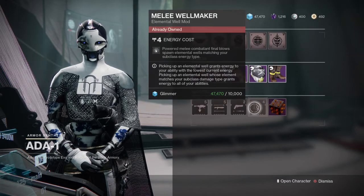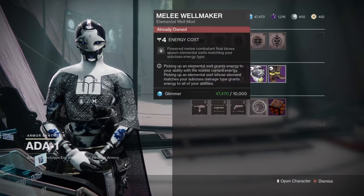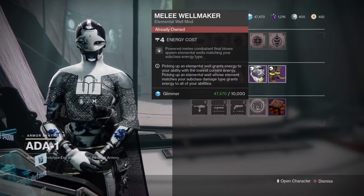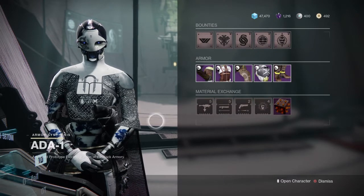And also this is a big one right here — Melee Wellmaker. Final blows with powered melee combat spawn elemental wells that match your subclass. I use this especially for my Warlock 3.0 — it's beautiful. Anyway, if you like this video give me a like, comment, subscribe, hit the notification bell.